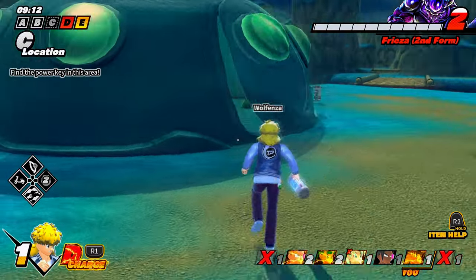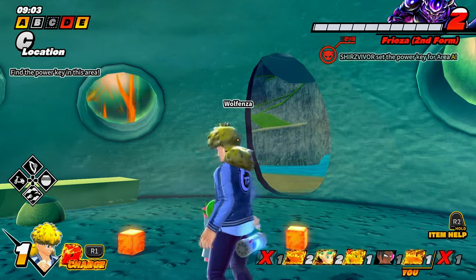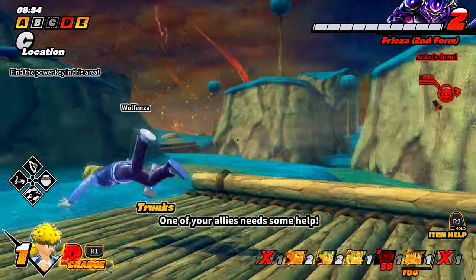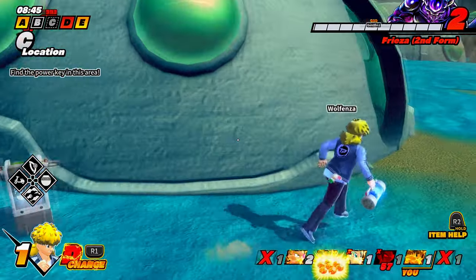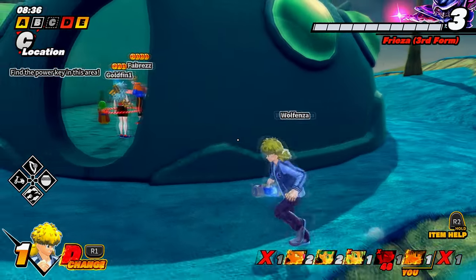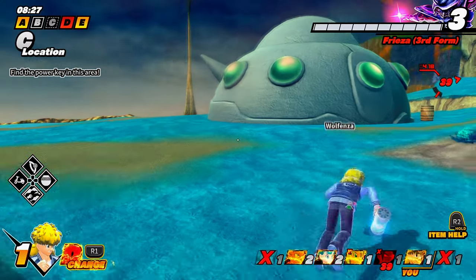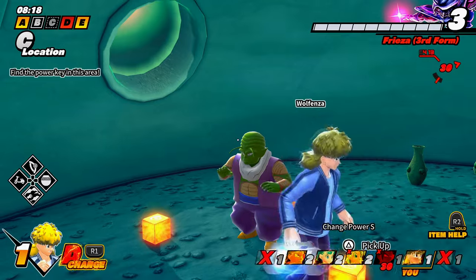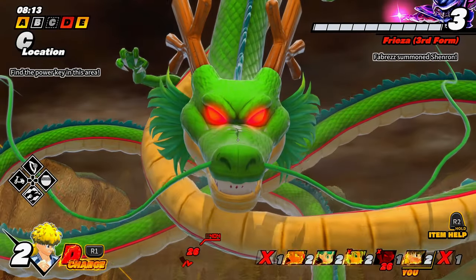Best thing we can do is find keys. We have a key radar — let's use it. We found it — it's in the water, in one of the little caves on this map. We got all seven dragon balls — summon Shenron at the altar! There's a Namekian survivor nearby. Someone's summoning Shenron — he's most likely going to use level four. Fighting level 4 Frieza alone you won't win — you have to team up.